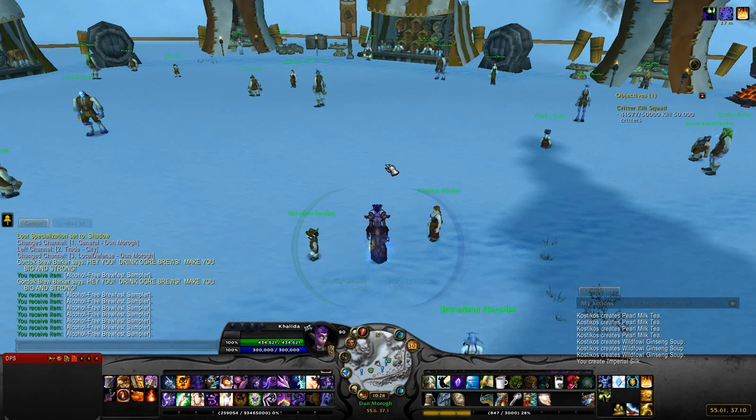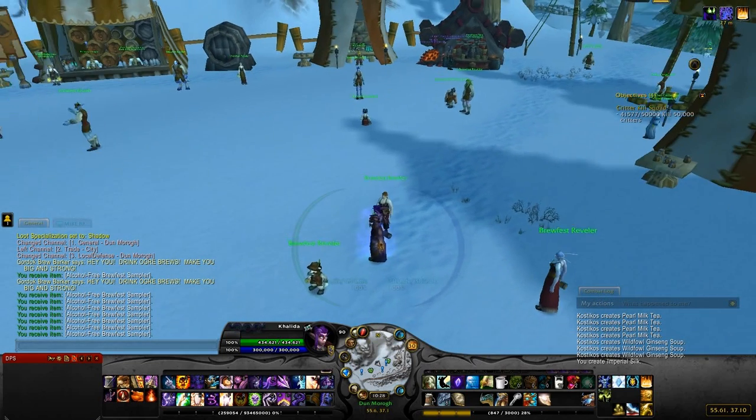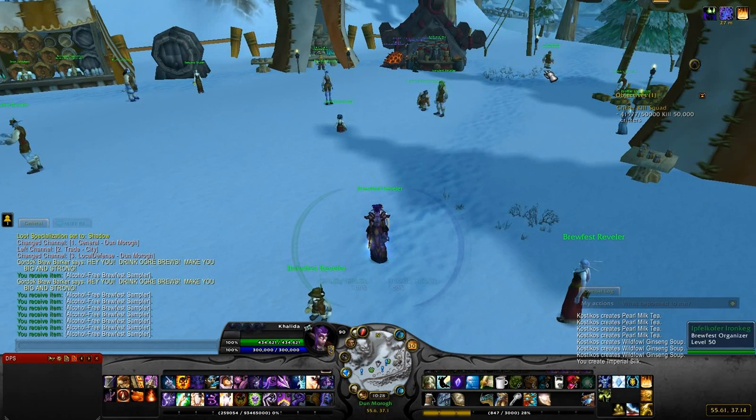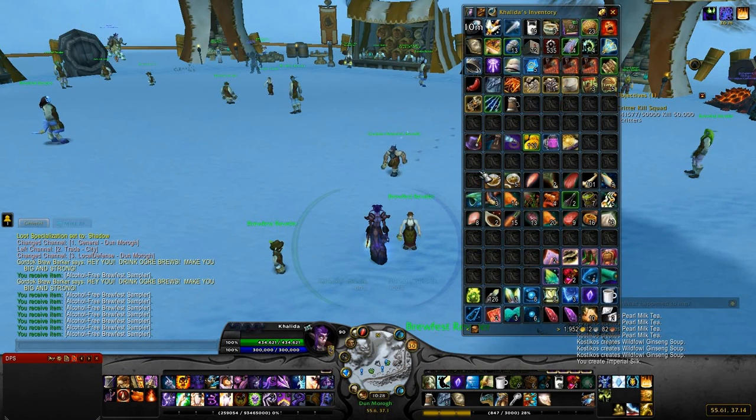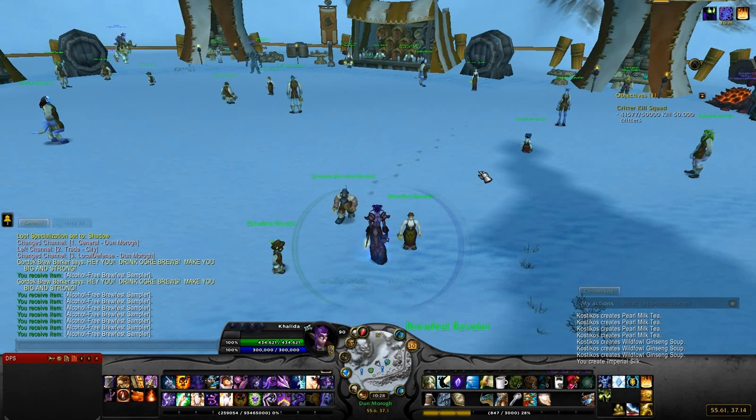Little gears will be on the ground — click on them, grab the daily, and you hand it in, I think, to the Brewfest organizer. That's it for this one, guys. Hopefully this helps you get the daily and the tokens so that you can use them to acquire various things. Like and subscribe if you feel so inclined. Have a beautiful day.